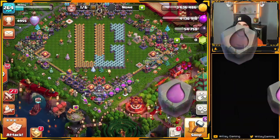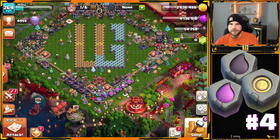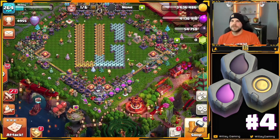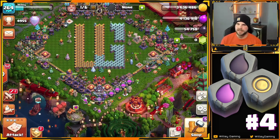Number four is going to be the runes — specifically the gold rune, dark elixir rune, and regular elixir rune. We're not talking about the builder base runes; they are not on my list. If they were deleted from the game, I would not be sad. I put all three of these runes in the same slot because their importance varies based on what I need.